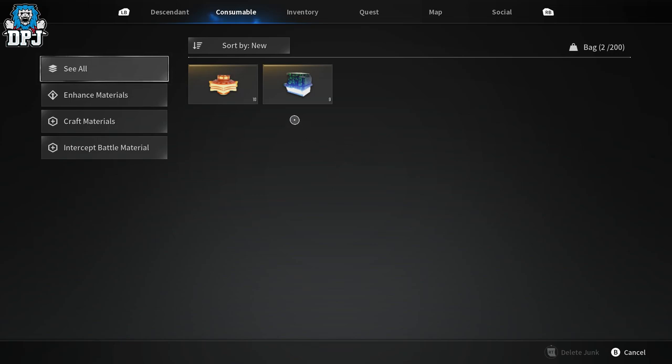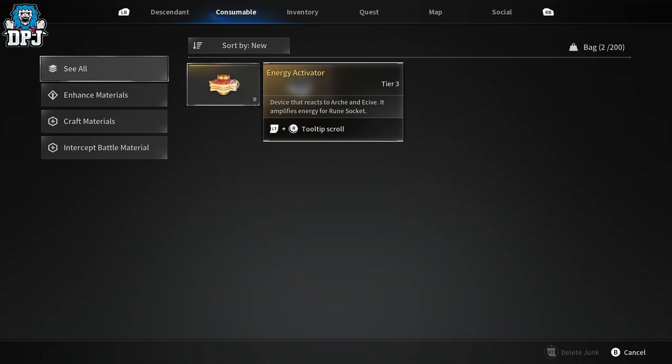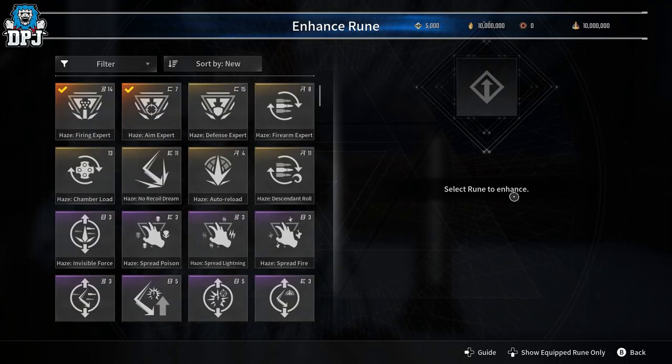We can enhance runes with this vendor, but you need some consumables and crafting materials. This one here - a crystallized arch extracted from a descendant's body - can be used to change the rune socket color, which is that symbol on the slot. We also have an energy activator, a device that reacts to arch - it amplifies energy for the rune socket.